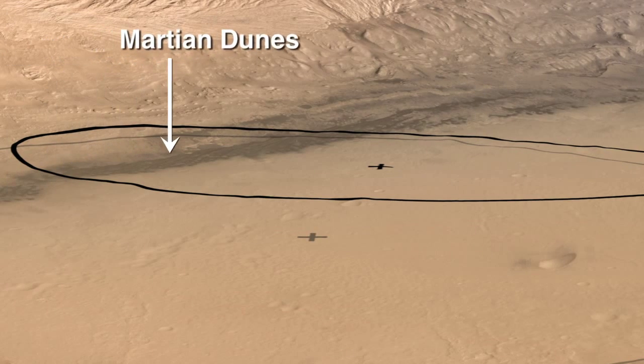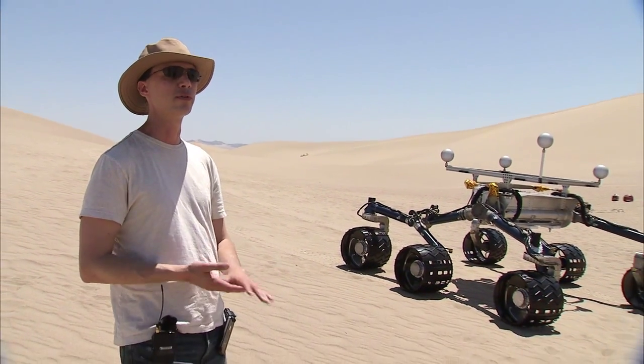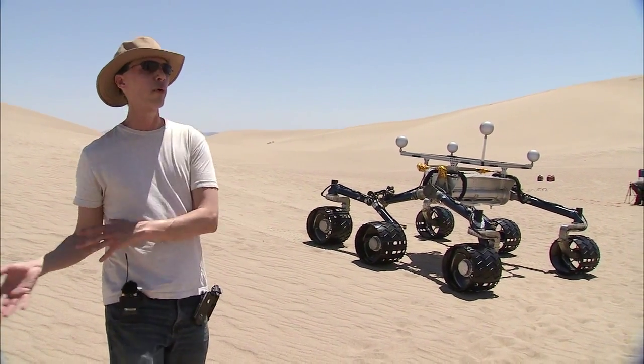In case we land in dunes that are like this on Mars near the landing site, we want to be sure that the real rover is able to navigate around successfully in those dunes and get from the point where we landed to the point where we really want to be.